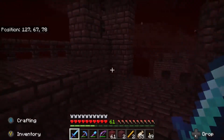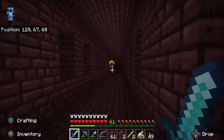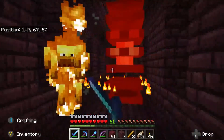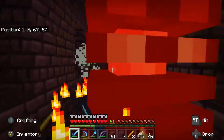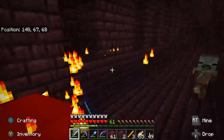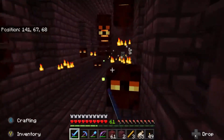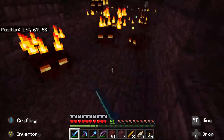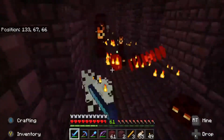In the process, there are plenty of blazes around. All we have to do is kill the blaze — there's the blaze rod right there. Boom, we just got the 'Into Fire' achievement. That simple.